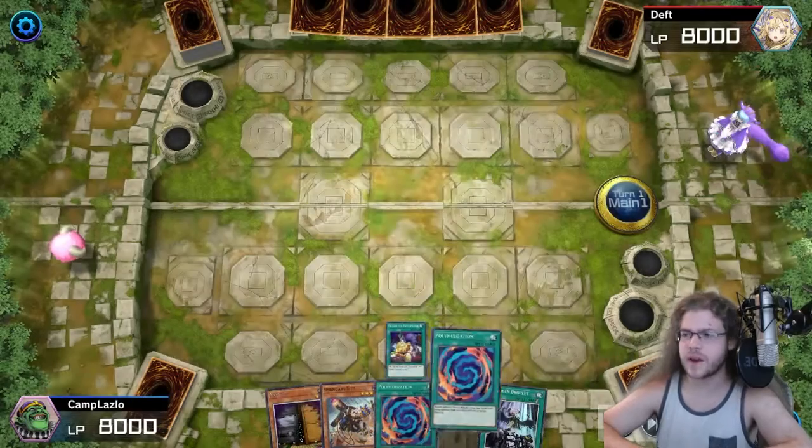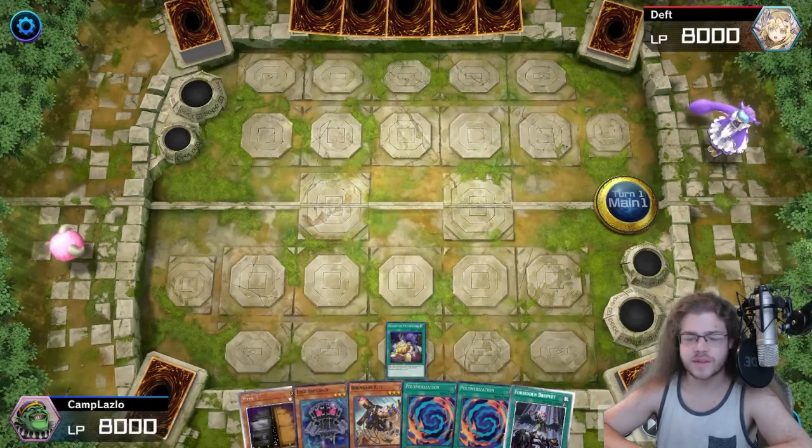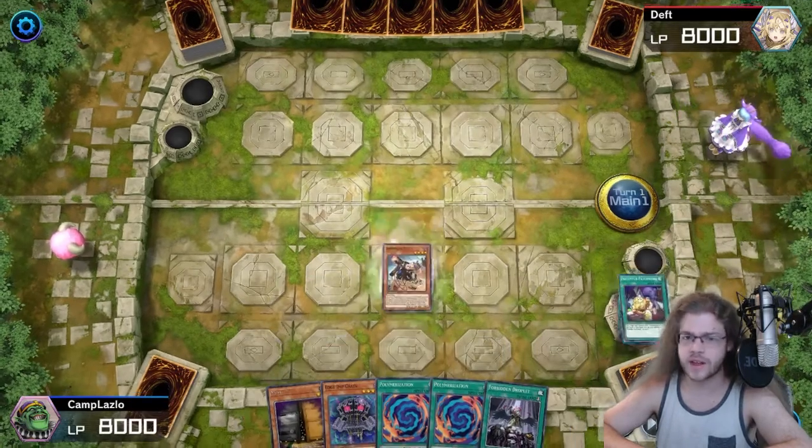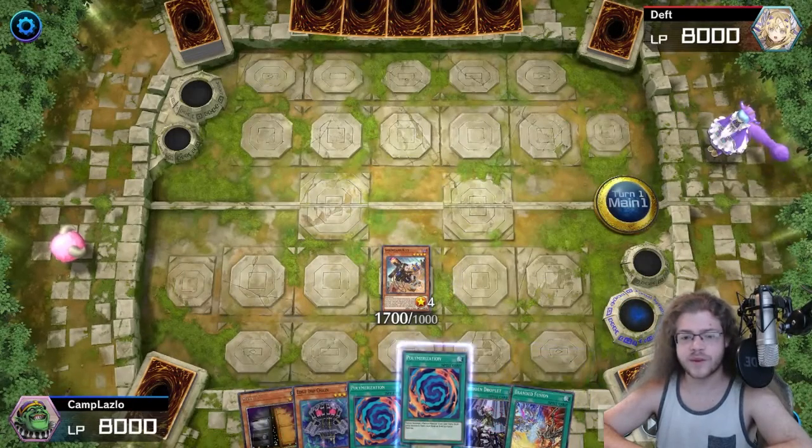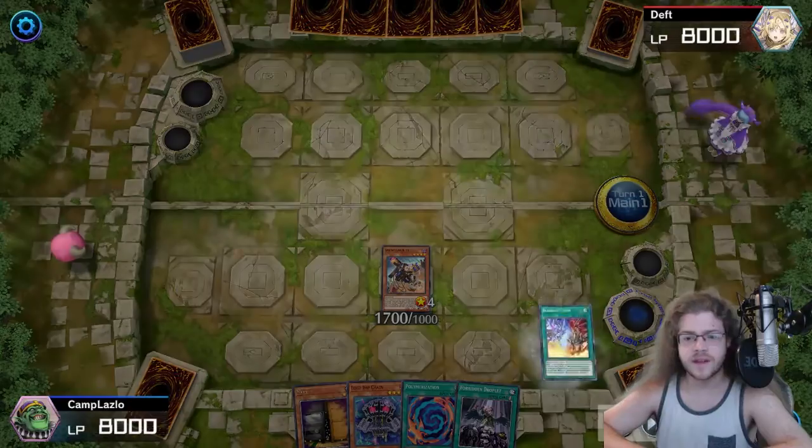We start with Patchwork just to bait out the Ash. They don't use it. You shouldn't Ash Patchwork — I don't think you should ever Ash Patchwork. Kit, add Brandon Fusion, put back one of the Polys. We're going to Brandon Fusion.